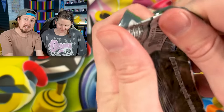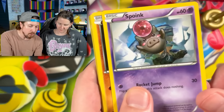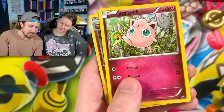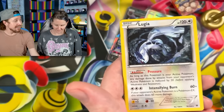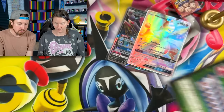I'm going to go with Fates Collide. Could be a Secret Rare Alakazam inside of here. We got Spoink going into Larvitar, Carbink, Jigglypuff, Kabuto, and Lugia. I'm not going to complain about Lugia at all. And there's the code card — we always give the code cards to you, the Breaking Family.